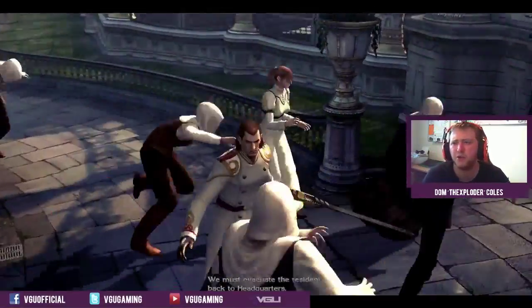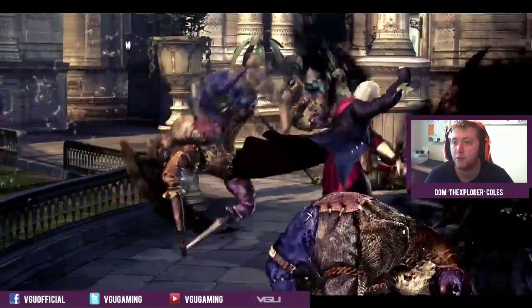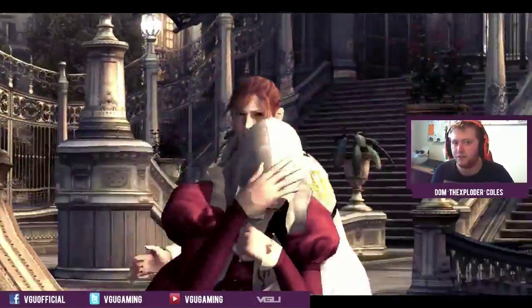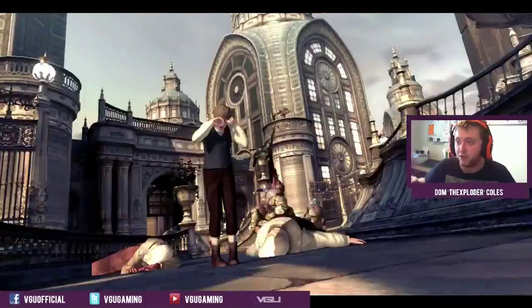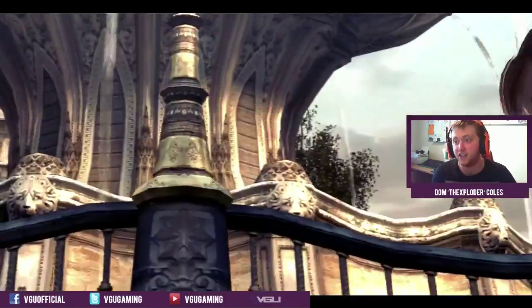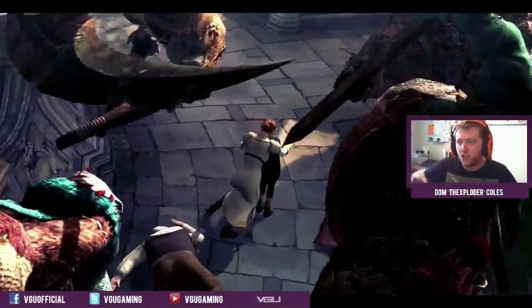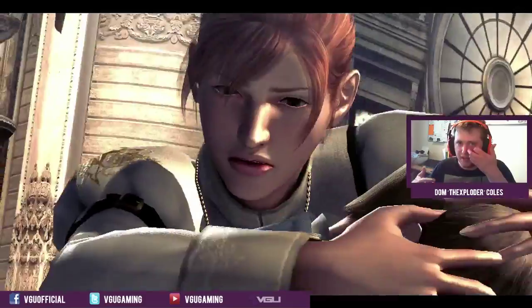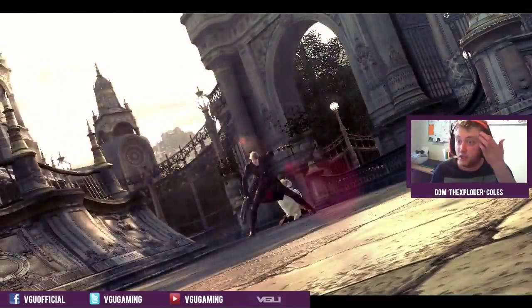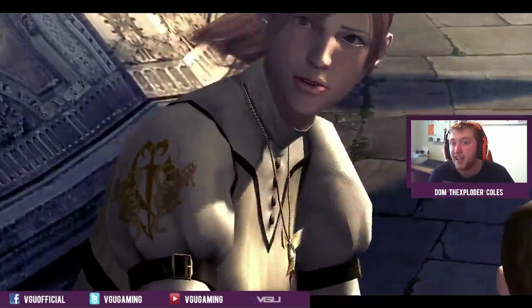Another thing that people were complaining about when it came to Nero was his sword. Red Queen is a throttle sword, and the throttle sword is where Nero gets his exceed gauge. After certain attacks, or if he waits before going in, he can charge up his exceed gauge. It makes certain combos go on for longer, do more damage, and do damage over time with a fire effect on top of it.